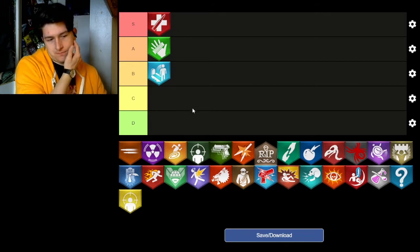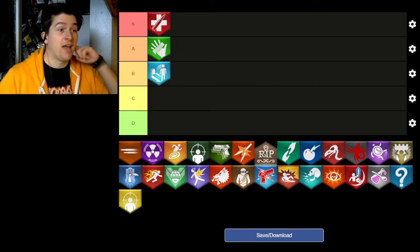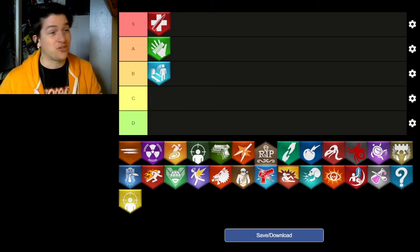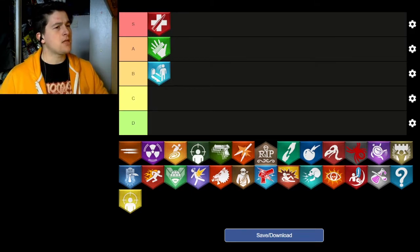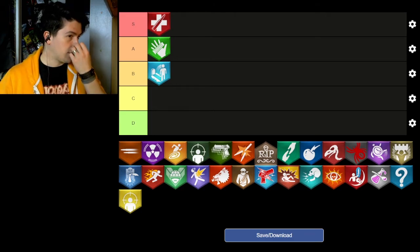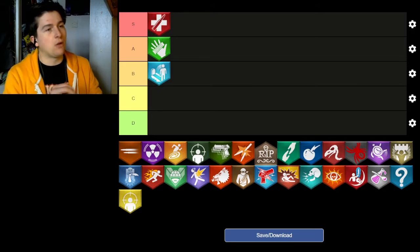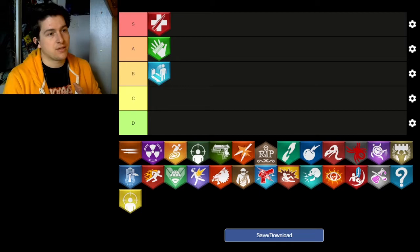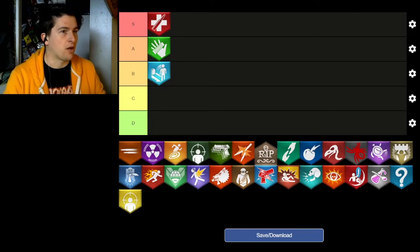Speed Cola gets an A. Over the years people have appreciated this perk less and less, which isn't really fair. It got removed from Black Ops 4, much like Juggernog, which says a lot about how good a perk it is. Speed Cola used to also give a sprint speed boost, but that was slowly removed as Stamina Up took over that role. In World at War and Black Ops 1 it is absolutely goated — an easy S if counting only those games. But as reloading LMGs is less of a necessity now, it's a great but slightly underappreciated A-tier perk.